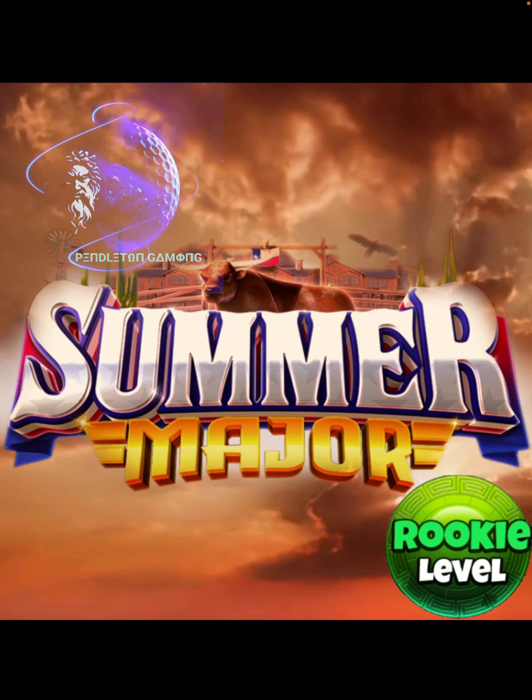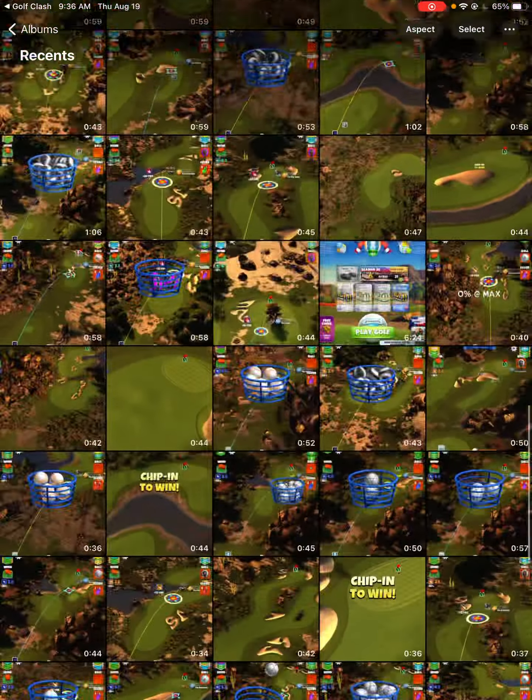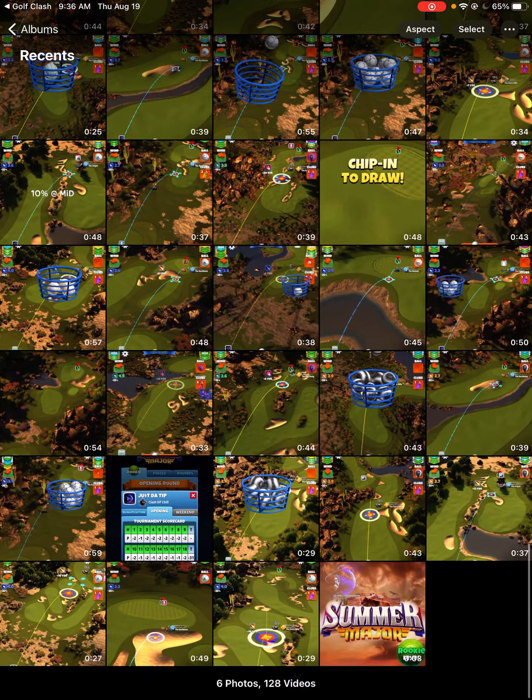Now I'm kind of playing my baby accounts hole by hole when I have time, and hole 12 I do pick up an albatross on. This is going to be the account where I have my extra mile sevens with no viper, no thorn, none of that kind of stuff.